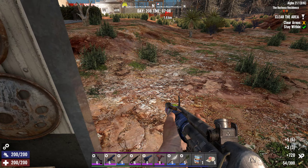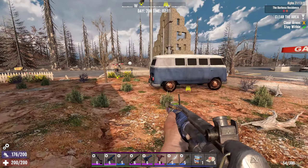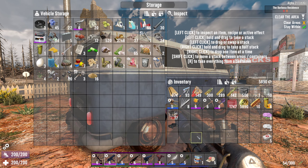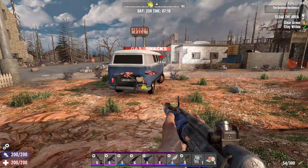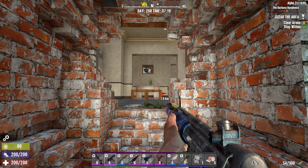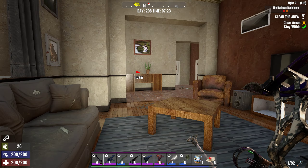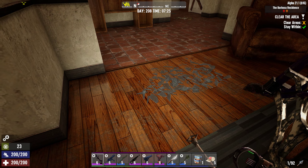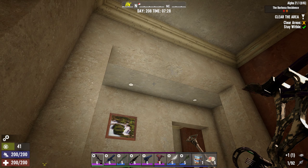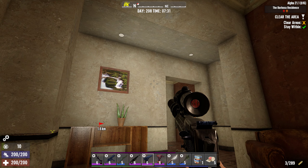Before going in, let me drop off some of this junk I'm carrying. Okay, let's head inside. Nobody up front, but there is going to be a zombie that falls down — there's stuff on the floor that triggers it. Let me get my weapon fully loaded.